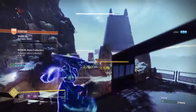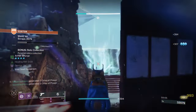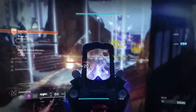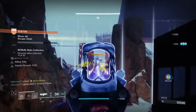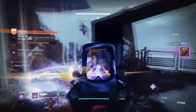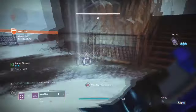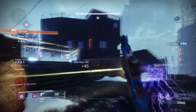The build focuses more on being stationary rather than moving around a lot, as we need to stay consistent with our shots. Having Feed the Void and Child of the Old Gods will allow our kit to fully nuke enemies within our grasp. Use Child of the Old Gods first to drain enemies, then use grenades to net kills and trigger Echo of Instability's effect for a buffed Trace Rifle. You can be flexible with fragments — Echo of Undermining and Echo of Harvest are also good alternatives if you want more bang for your buck.